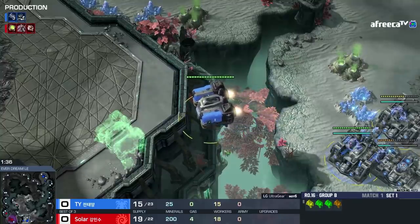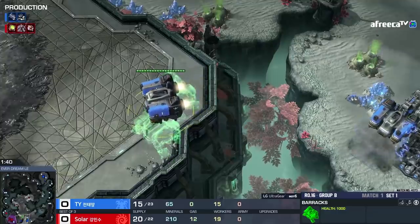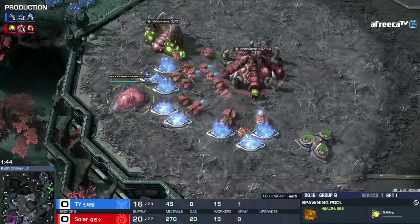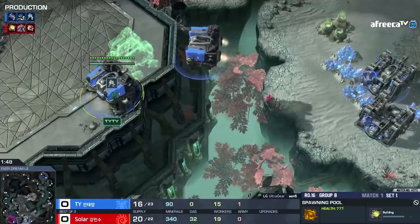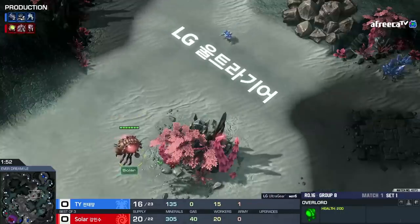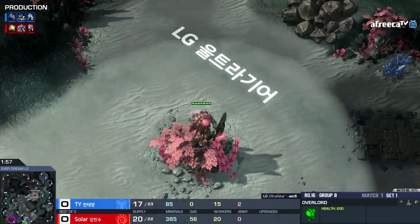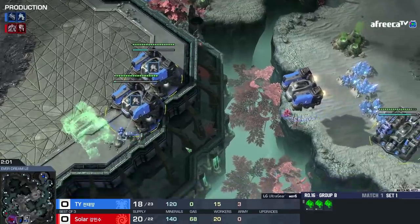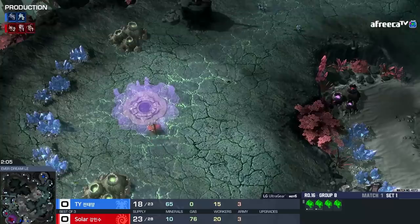He's going to float them in. Strats from 1998. I can't even believe this, Tasteless. This is one of the very, very first strategies ever in StarCraft - Terran floating a building into the corner of your base. Usually a barracks or a factory if it was StarCraft 1 in the early days. We haven't really seen this in a long time, and this is just going to work. I can't even believe what I'm looking at here.